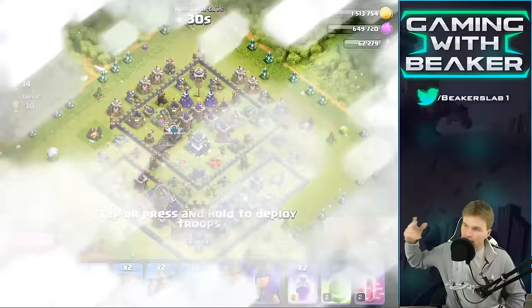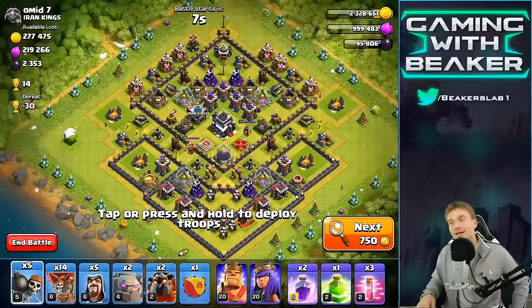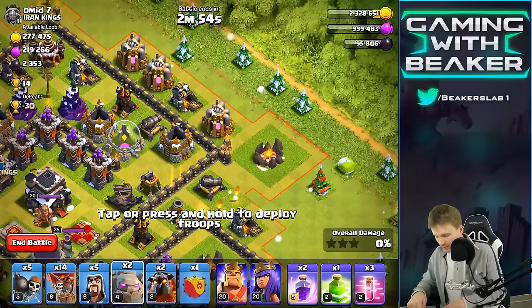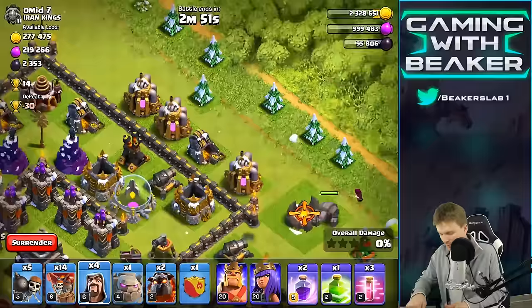Can we find a good base? So we're going to hit this base pretty hard from the top, then go in from the bottom with the air attack. It looks like the Air Defenses are pointed down — that's good for us, good for our Balloons. We're going to make a little precision shot in here. I'm going to drop one Golem right there, and there's a couple Wizards behind those Golems.